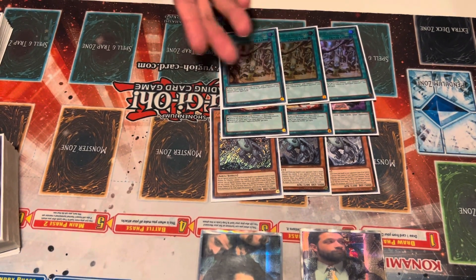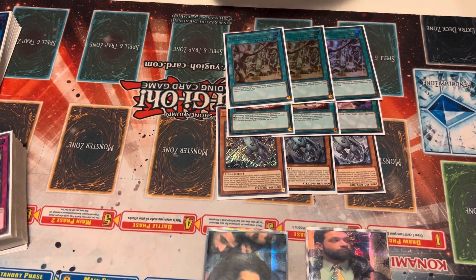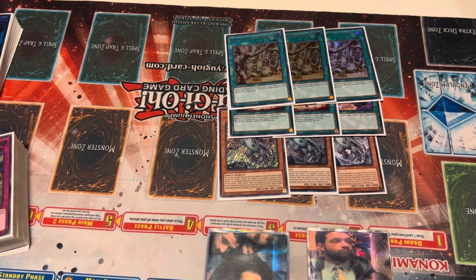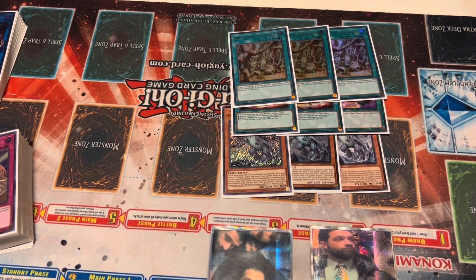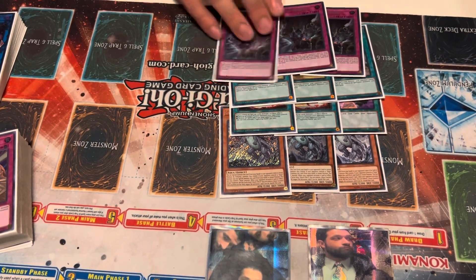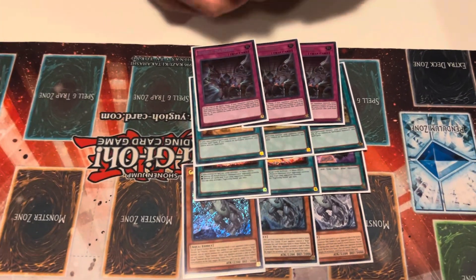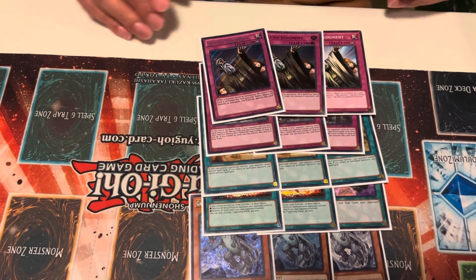We do technically play 1 Floodgate — the Village of the Spellcasters. This is really good if you can set it up, your opponent's not going to have access to their spells. But it's in the side deck because some decks do have access to Spellcasters, like Branded for example. Evenly Matched is just really good in Altergeist — it always will be. And then finally, Solemn Judgment to negate anything your opponent does.